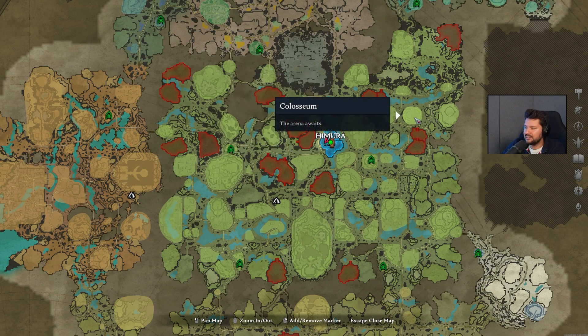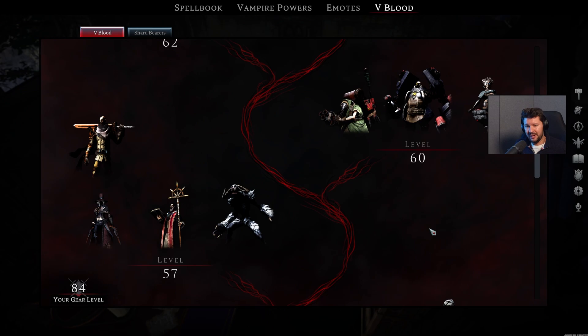Octavian can be found in the Bastion of Dunley, a little bit to the west of the Colosseum, or exactly north of the northeastern Vampire Waygate in the Dunley Farmlands. My full quick progression guide to get the best weapons and armor in the game can be found in the top right of the screen.